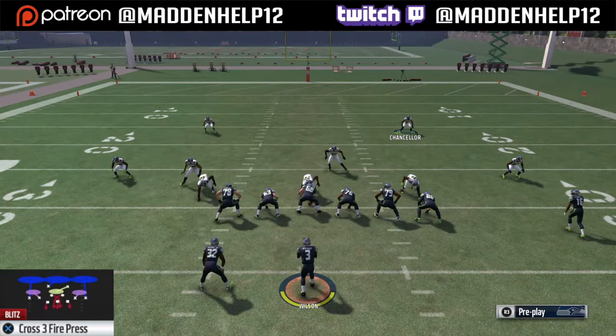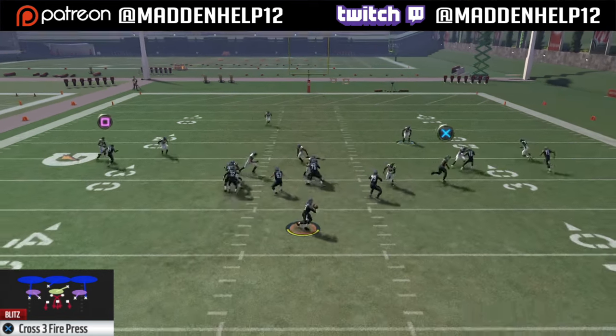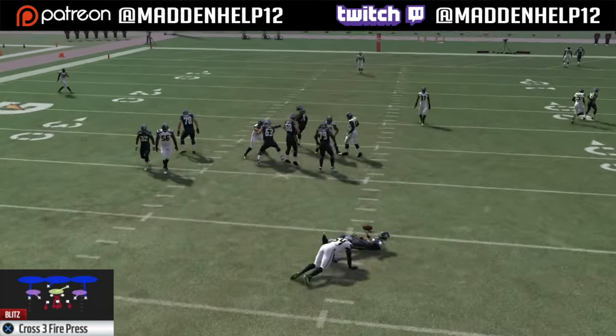Set up for this is real simple. All you need to do is shift your linebackers to the left, and we're going to get this looping linebacker coming in untouched for a sack with a blocked running back right there.